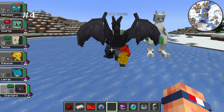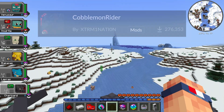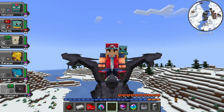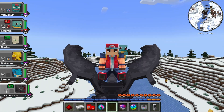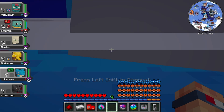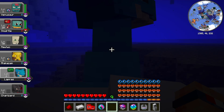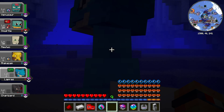Coming in at number four, we have the Cobblemon Rider mod, which as it implies, allows you to ride on Pokemon. It looks a little bit janky, but it's extremely fun and makes the game way more interactive. One of my favorite features is if you're riding a water Pokemon and go underwater, your air bubbles will not deplete, essentially meaning you can breathe underwater and explore as long as you want without drowning.